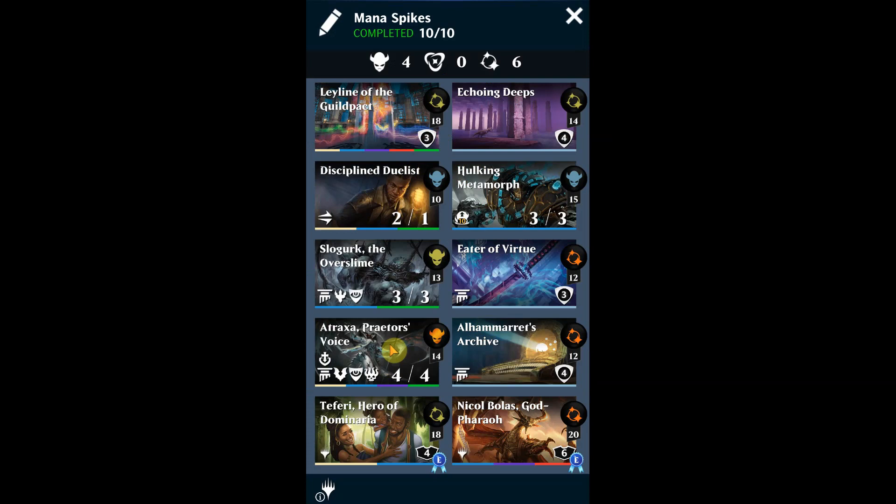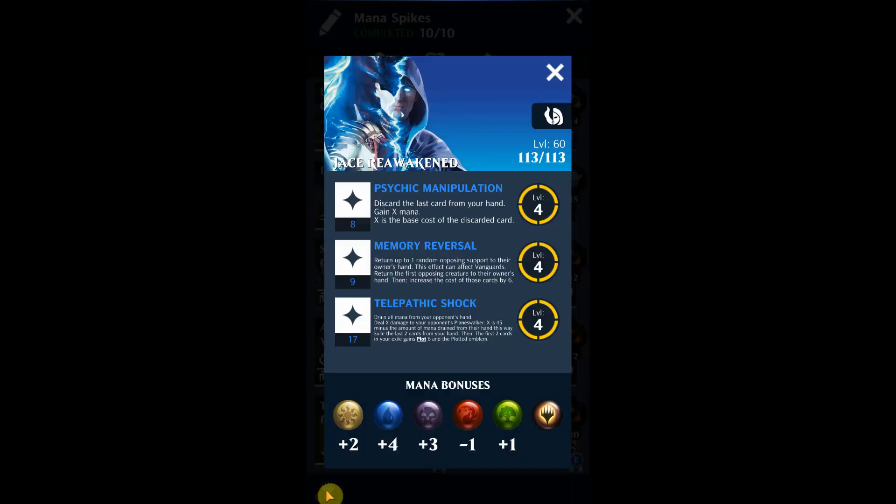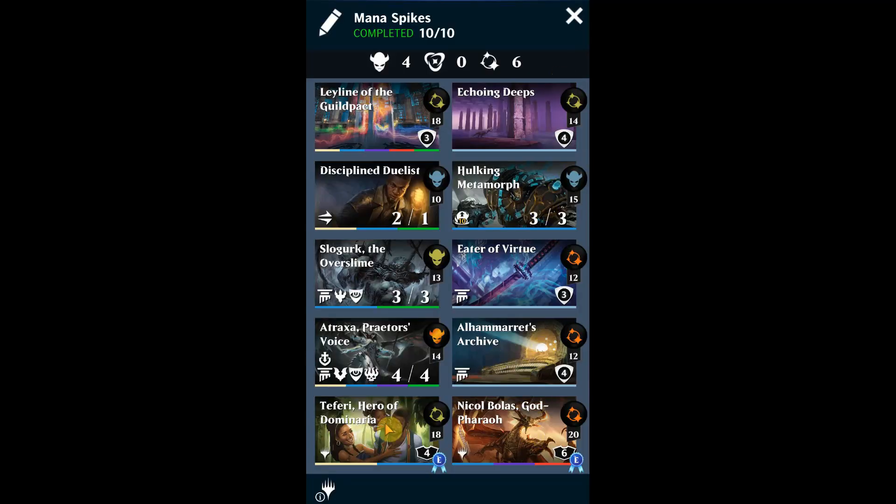With any deck you build for Jace Reawakened, you're going to want to include a lot of draw, because draw is essential - you want a lot of cards in your hand since Jace just loads up with mana. You don't want an empty hand because you're wasting that ability. These two cards are very good for converting gems to blue, helping you make use of his abilities to throw tons of mana into your hand.